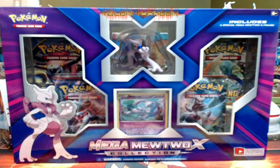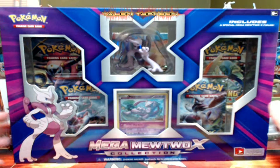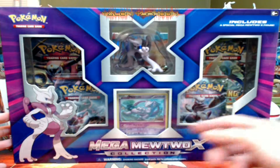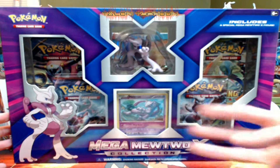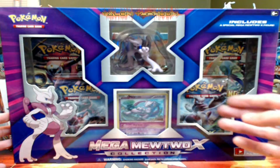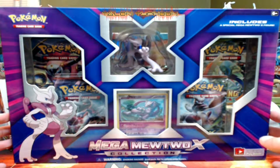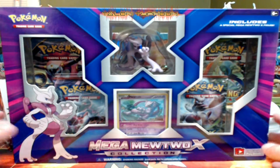What's up world, Talon Typhoon here bringing you our next Pokemon TCG opening. Today we've gotten a Mega Mewtwo X collection box, which includes a minifigure, a promo card, and four packs of cards — two packs of Breakthrough, one pack of Ancient Origins, and one pack of Roaring Skies.